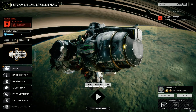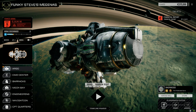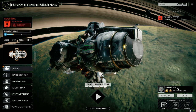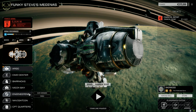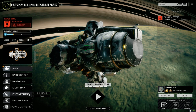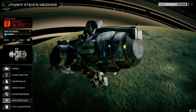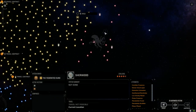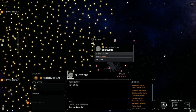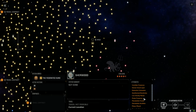Welcome back to another episode of Funky Steve's Medina's. We've jumped planets to the planet of Sherwood — it doesn't have any forests on it unfortunately. On the star map we can see we're getting closer and closer to the Tortuga Dominions, where we're going to retire. We're at a three to four-and-a-half skull planet, rocky world, not a lot here, pirate presence — but we're going to take a bunch of missions.